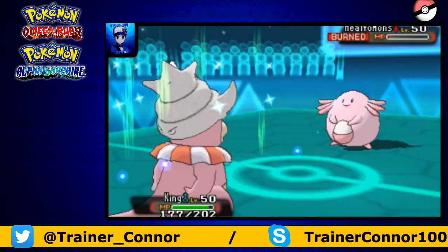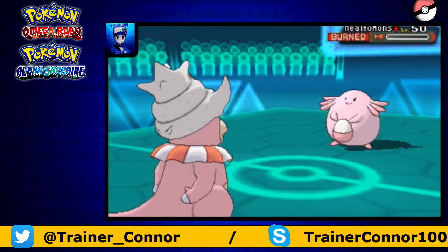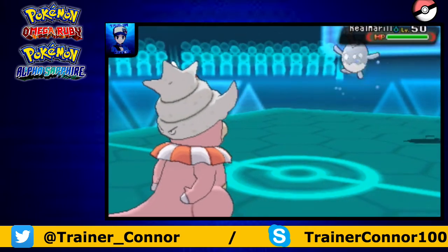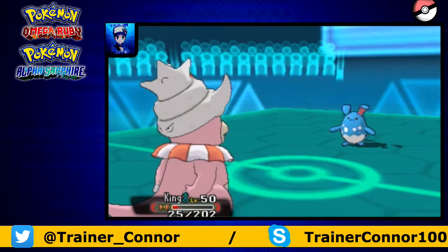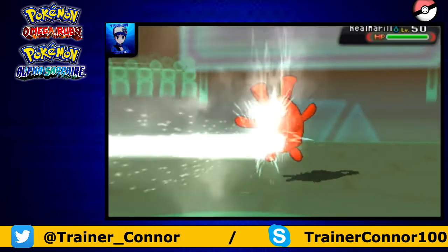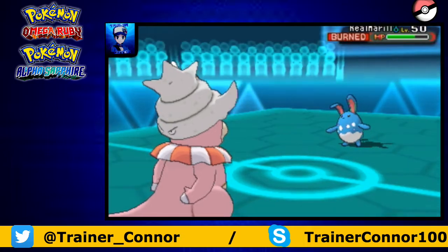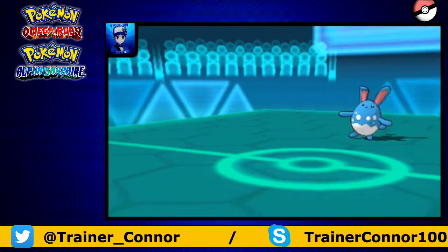King the Slowking is going to come in, go with the Scald, and we take out Chansey. Thank goodness. I figured he might Knock Off with his Azumarill; I stayed in because I figured I could take it. I get a critical hit burn on the Scald — just awesome, right? You get that and it's like you're a happy person.